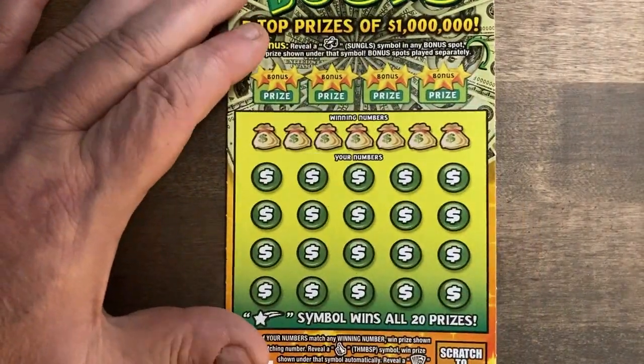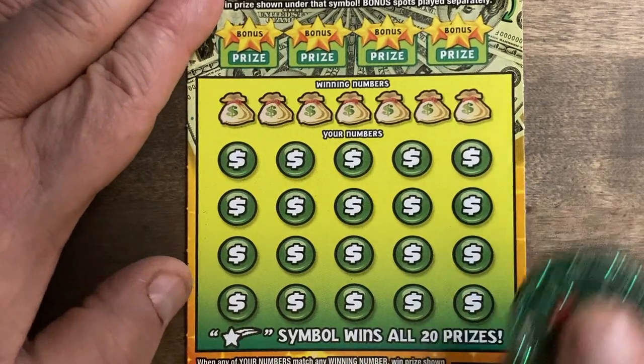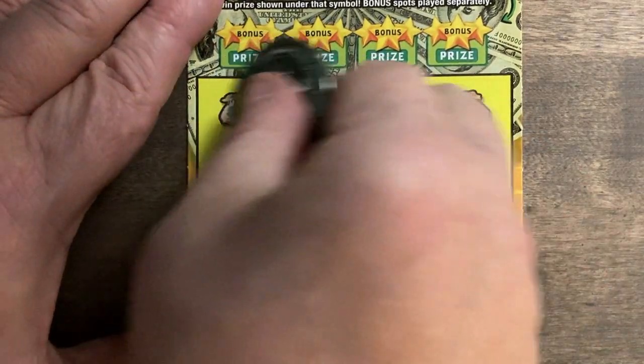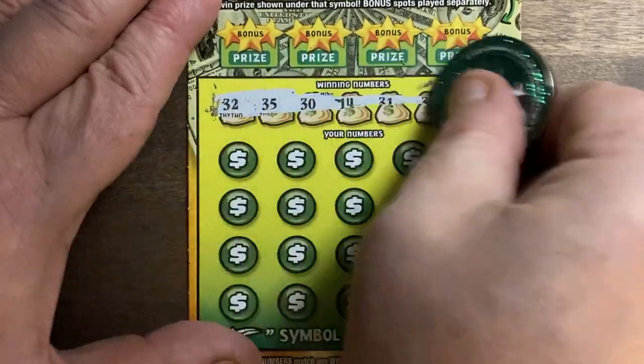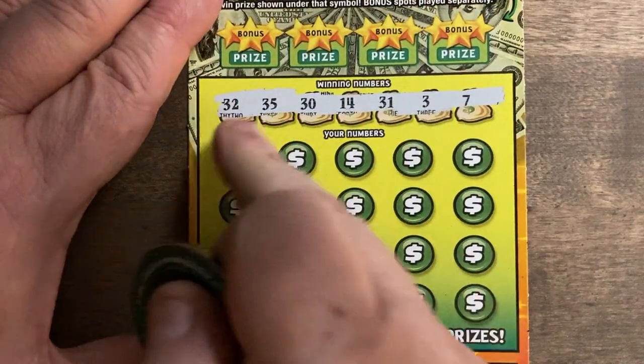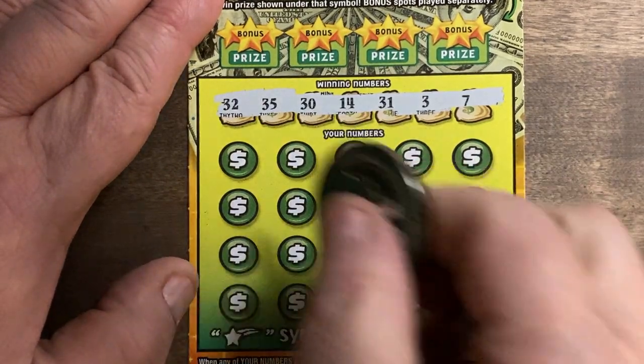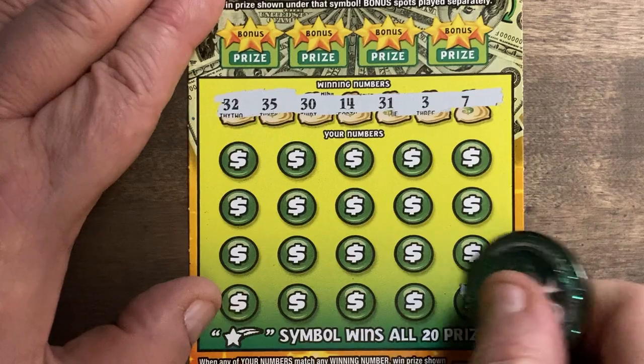So hopefully we're going to get something out of these today. Let's start off with the old guy — ticket number 24. Looking for 32, 35, 34. We got 32, 35, 30, 14, 31, 3, and 7. There's no 34 there, so let's check our clutch corner here.